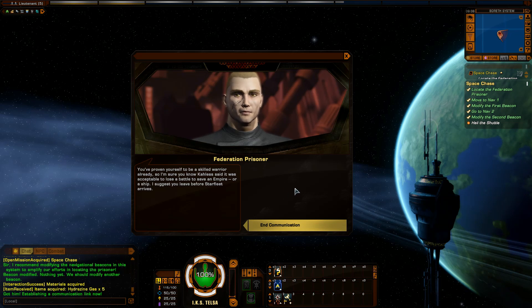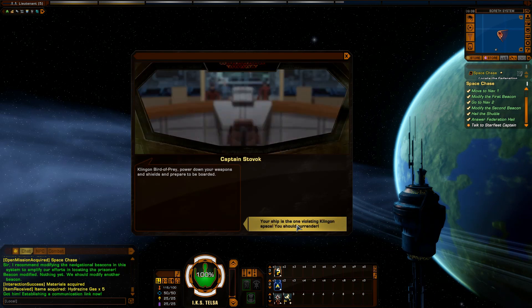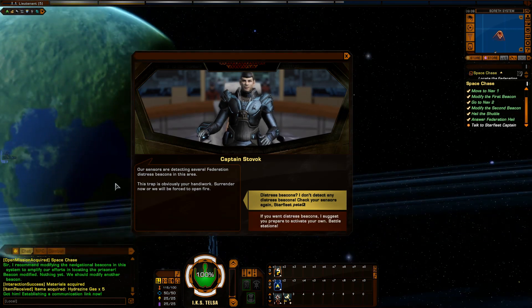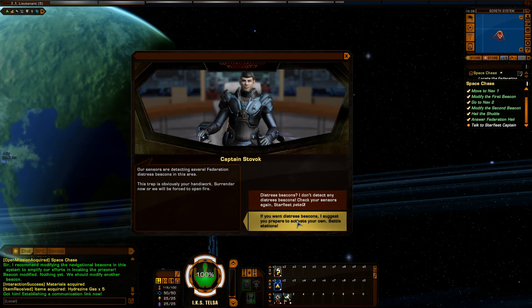I sent out false maydays from phantom vessels — ships are already responding. You've proven yourself a skilled warrior, and Kalis said it was acceptable to lose a battle to save an empire or a ship. I suggest you leave before Starfleet arrives. Federation ships are hailing us — a Klingon bird of prey, power down your weapons and shields and prepare to be boarded. Your ship is the one violating Klingon space — you should surrender. Battle stations!